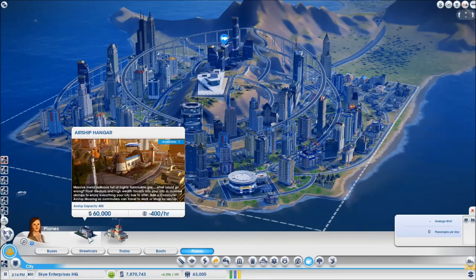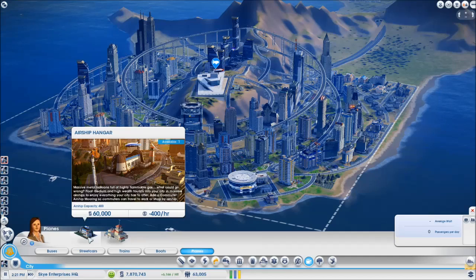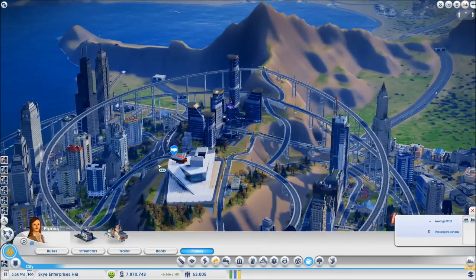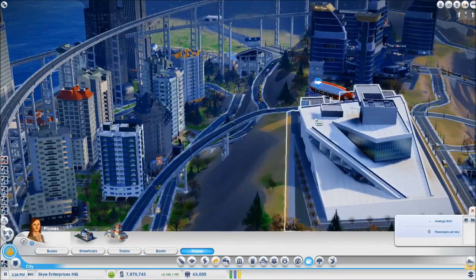So what is it? It says: fly medium and high wealth tourists into your city in massive airships to enjoy everything your city has to offer. Add a commuter airship mooring so commuters can travel to work. So it's going to bring in tourists and commuters — hey, look, there's an airship close up!